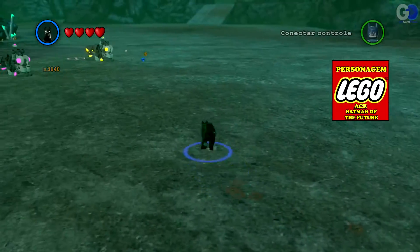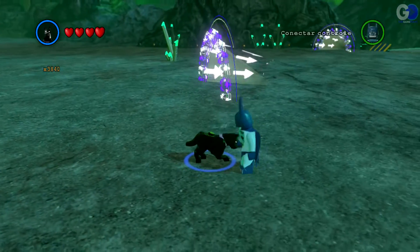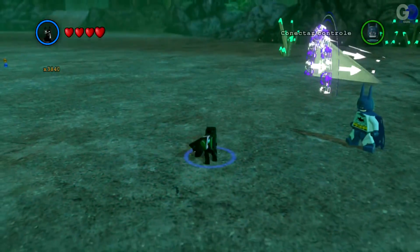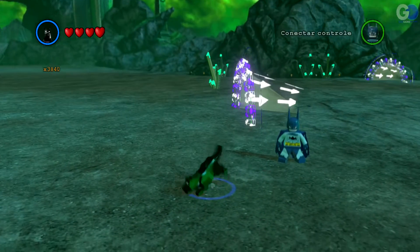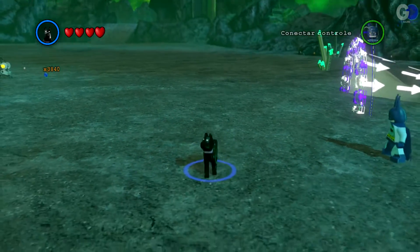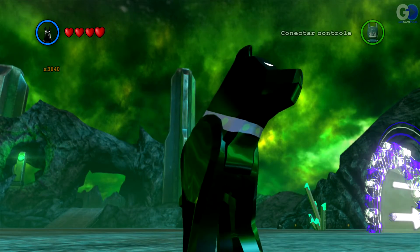Esse Batman do Futuro, que louco! Olha, é bravo. Tem sensor também — um sensor cor-de-rosa, vermelho, igual da outra personagem lá. O que mais você faz? Dá um pulo. Legal. Latia! Que louco, bem sinistrão. Da hora também. Vamos pro próximo.